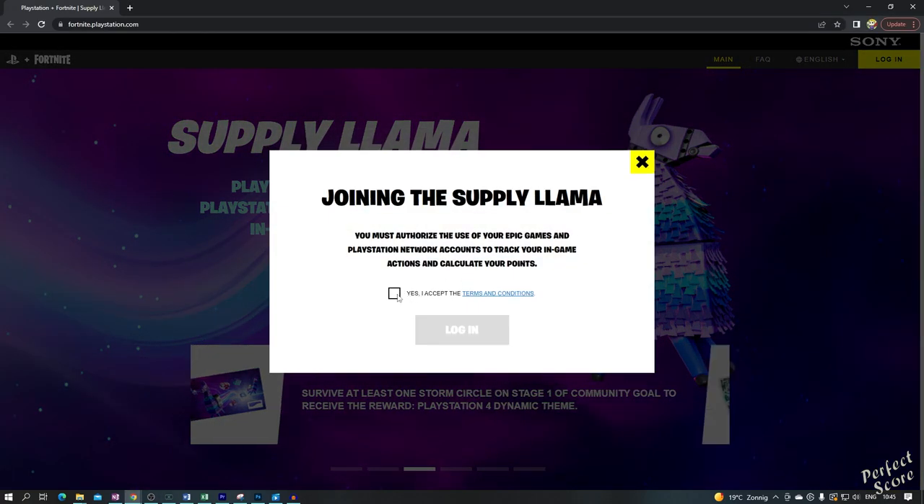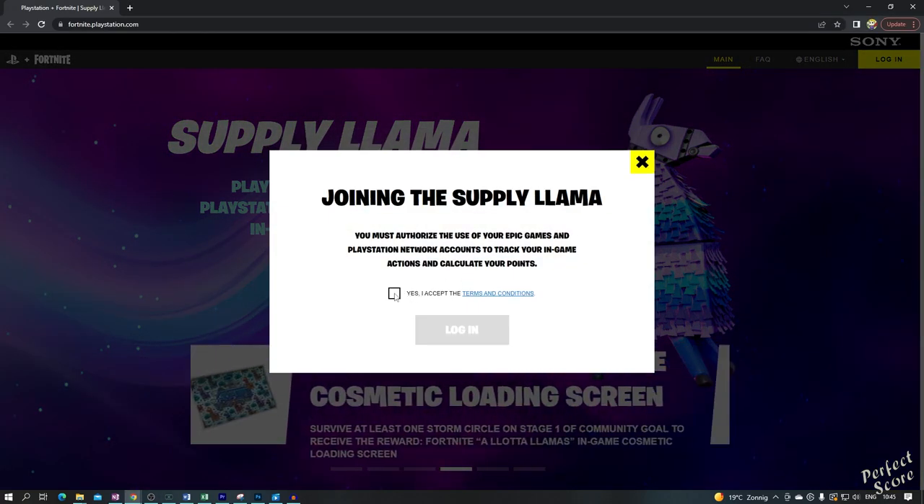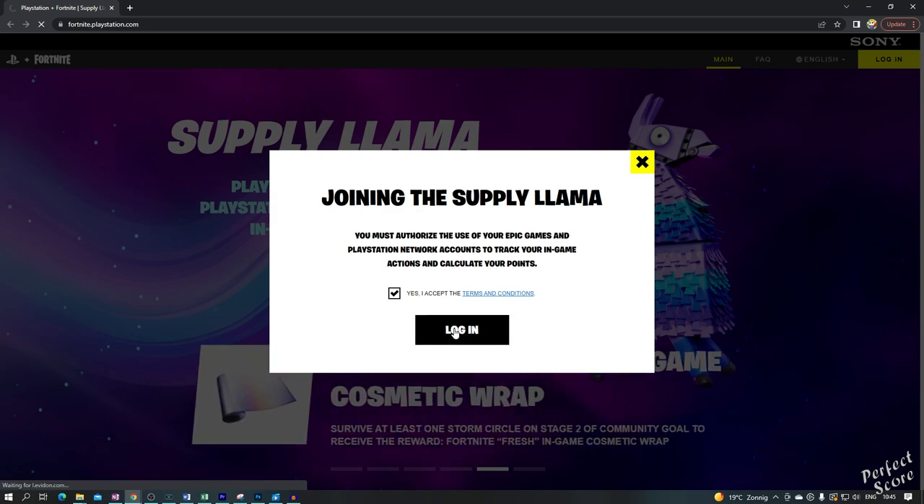Ladies and gentlemen, there's a new type of event in Fortnite, which also means that you will be able to unlock some free rewards. Let's take a look at the Fortnite Supply Llama Trials.